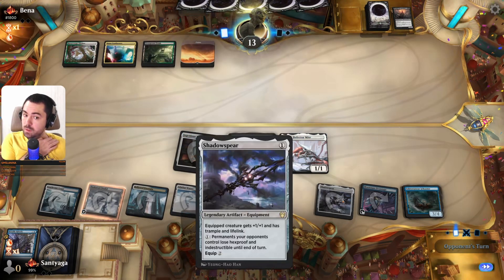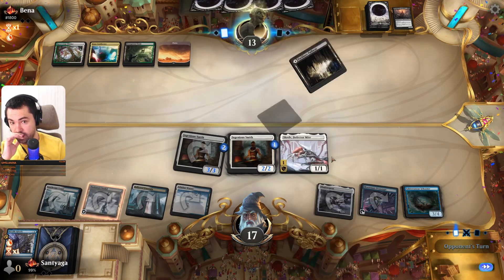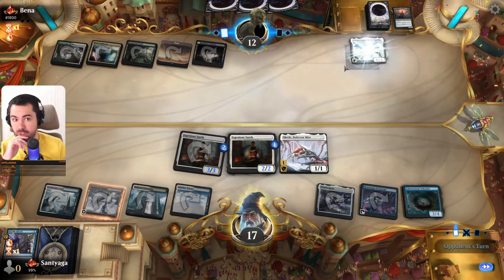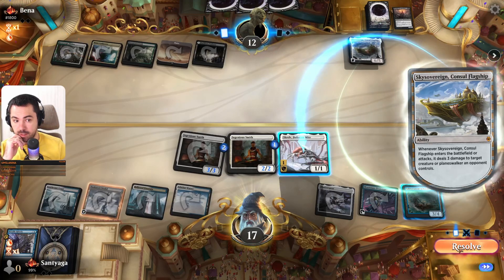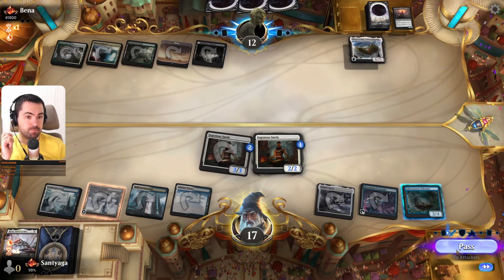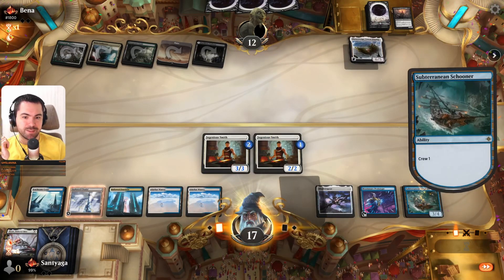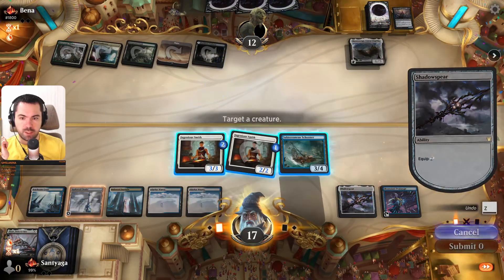He's at seventeen. Shadow Spear on the four-four with trample, for example. Blackship and we can protect ourselves from this one. Damage. Land — might slant. Just explain to me why it slants.